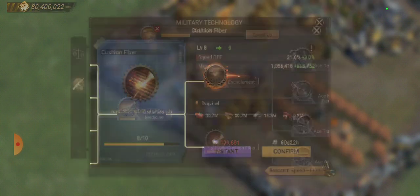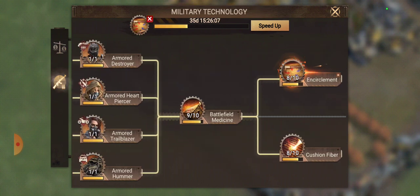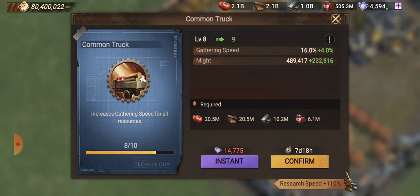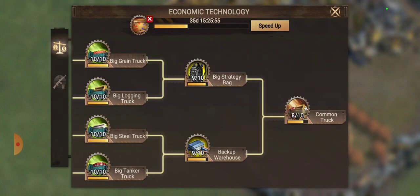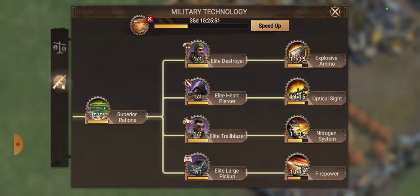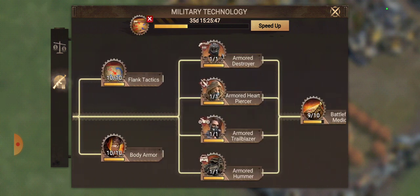After the research speed buff, you do the research and then get alliance helps, which can drop it to around 37 days — if your research speed is pretty good. I also want to point out that you can't do this without having your full economic tree maxed out. I used to think only military tech needed to be maxed, but you also have to max out the full economic tree just to think about getting Tier 6.